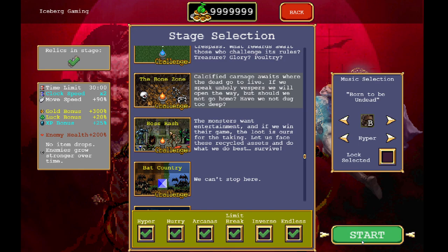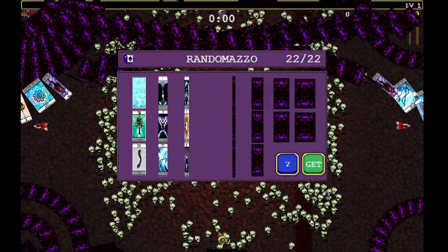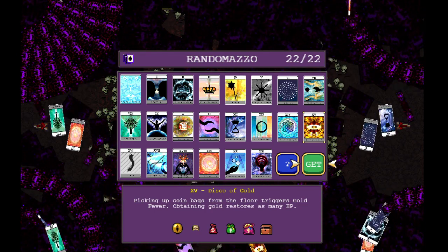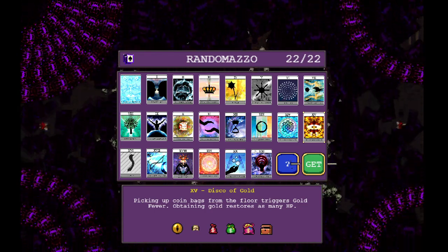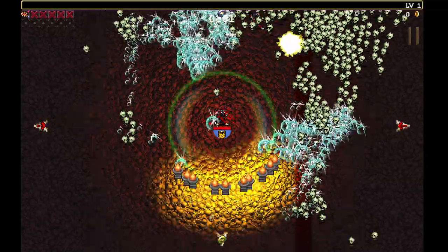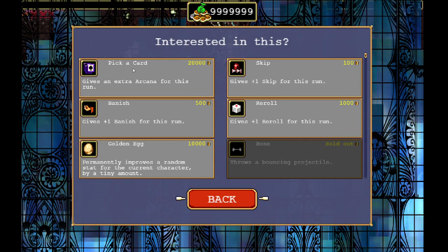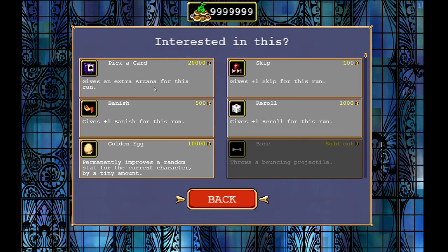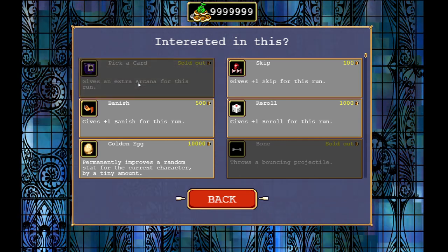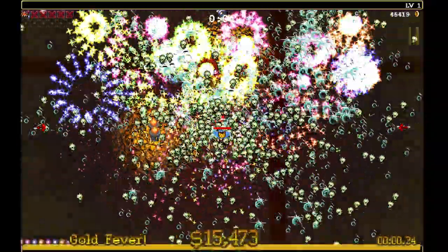Now we're going to go ahead and get started. Right away we get to choose our weapon with Big Trouser. We want the Greatest Jubilee because that gives us a chance to summon light sources which can give us more gold. First thing we are going to take is Wicked Season, and then we're going to come up here and get to Big Trouser and buy an Arcanist — this is only an option when you have Inverse on. Then we are going to get Disco of Gold right away with that.